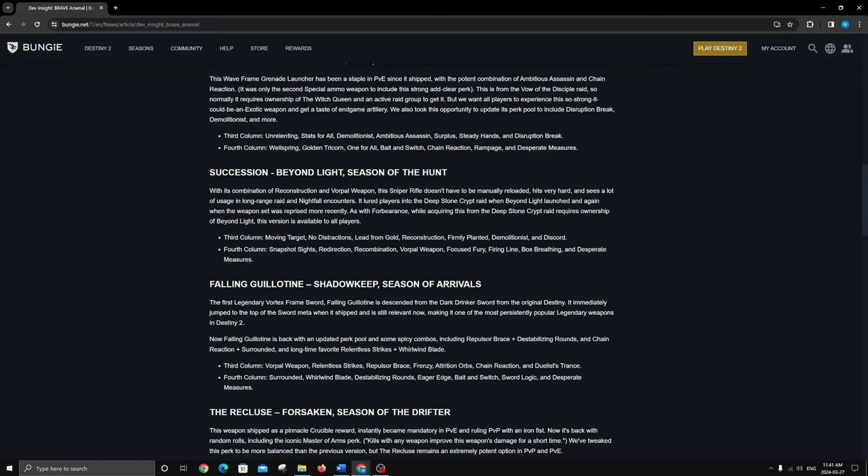I mostly use a special sniper for high-health enemies. Recombination could be good for that — it's kind of how Heritage works, where you build up stacks and one-shot everything. There could be a play for that, but I love Vorpal especially with anti-barrier sniper. I'm just going with the tried and true Reconstruction and Vorpal. For PvP, Moving Target and Snapshot is really nice — I used to have a Succession with a fat reticle so it was really good.